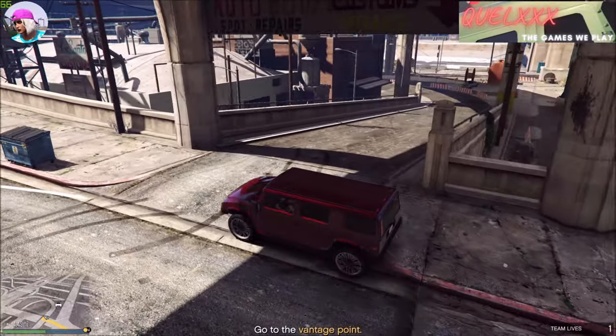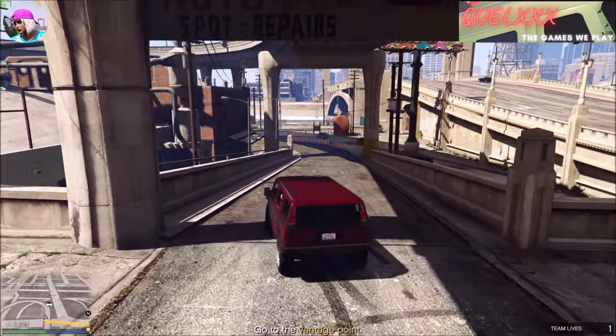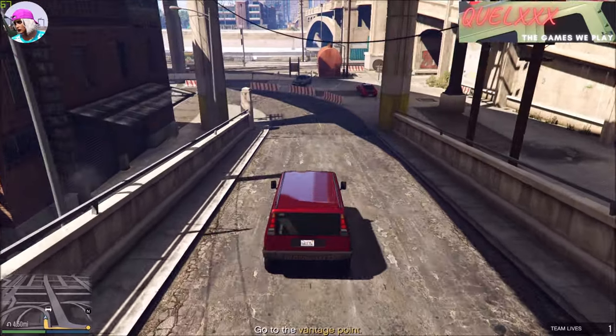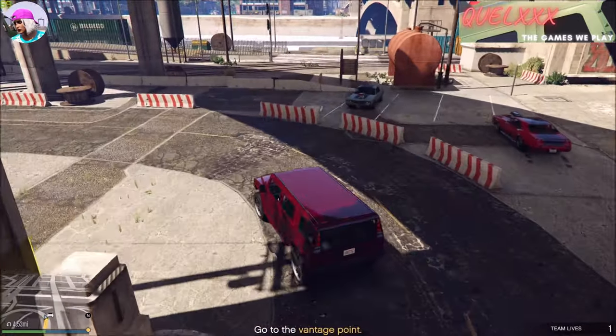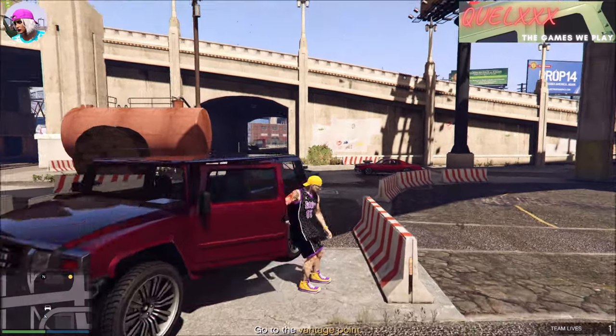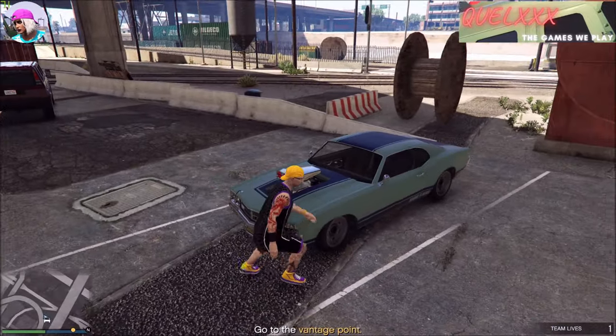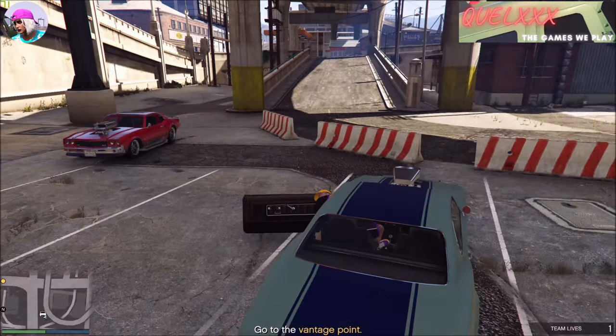This time around we have spawned the green one. You can see that I'm driving a different car but I've actually left my Sabre Turbo at the spawn place — so it works that way as well if you want to do it that way. Both the green and the red have different upgrades, and I think the green one is actually cheaper to sell while the red one sells for more.